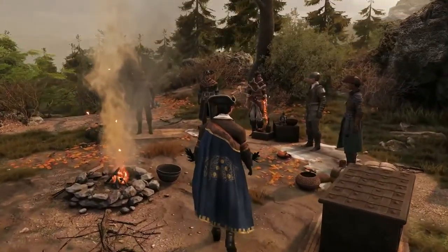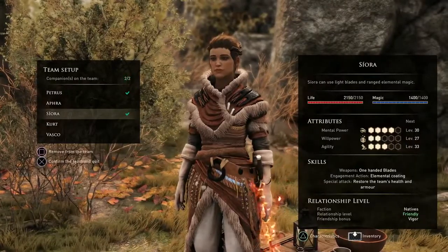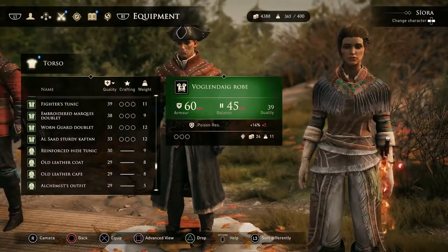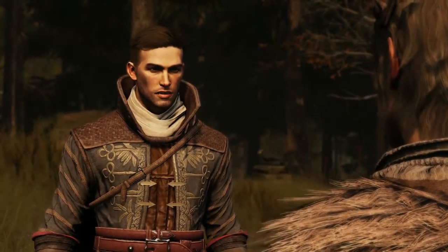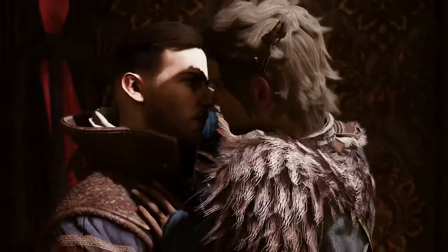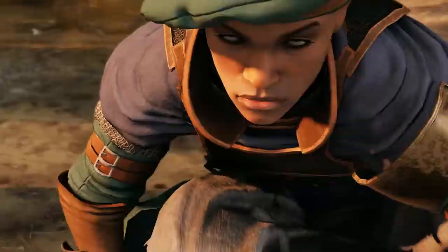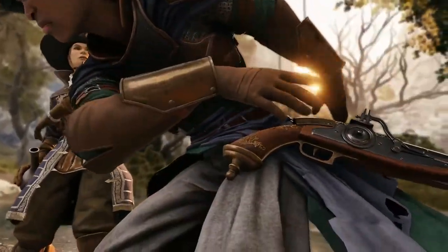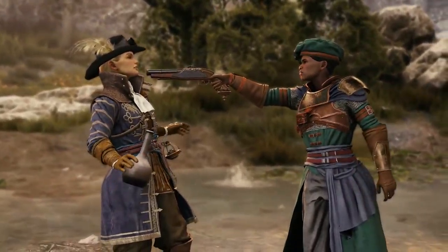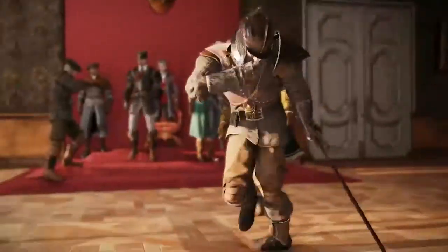An ever-growing cast of colorful characters from a diverse range of factions joins you on the island. Who you bring with you into quests and combat is up to you, as you compose your party of three from the companions you've met so far. Develop your relationship with each party member by undertaking personal missions relating to their unique backgrounds — the strongest of friendships may even lead to romance. Thanks to your party's different, often conflicting beliefs and motives, it won't always be possible to please everyone. Ignore someone's needs for too long and they might not stick around, becoming antagonistic in the worst of cases.